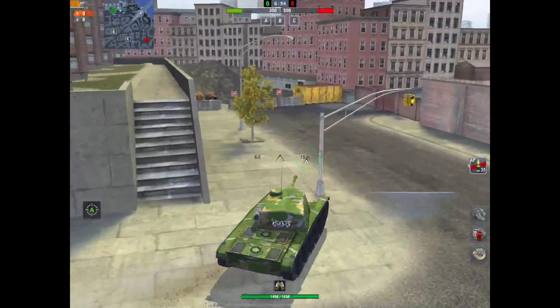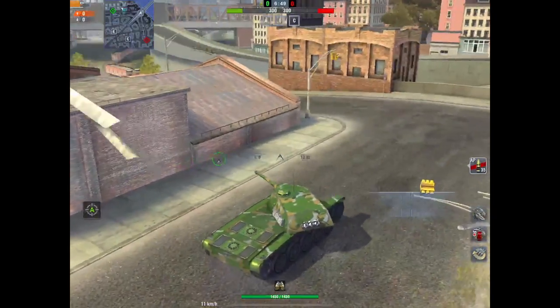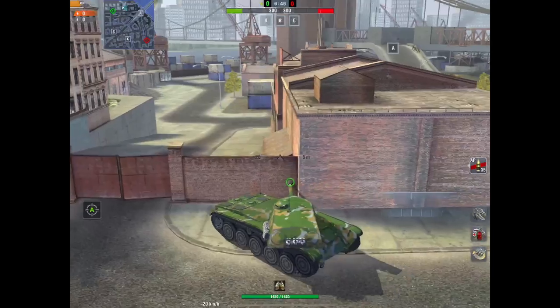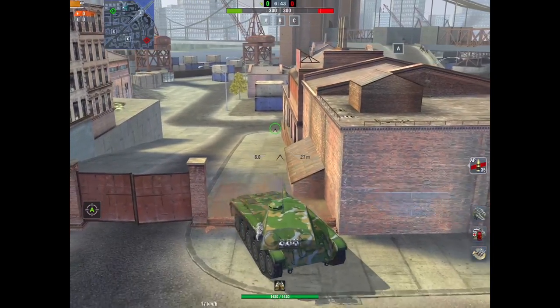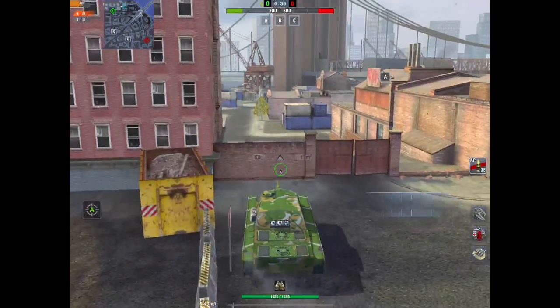There are two spawn points — you can see the green and the red. I've put it into Supremacy so you can see what it's all about. Basically all these things you can knock down. At first it looks like a big map.